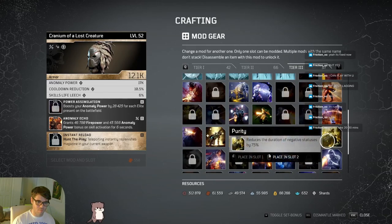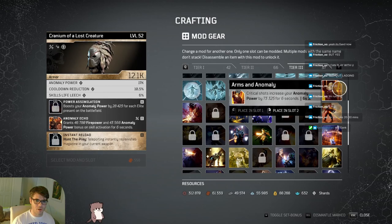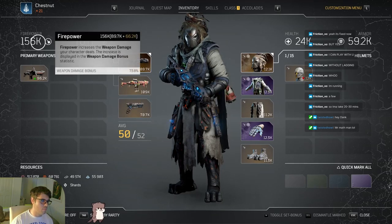You might honestly be better off going with something like Purity, or Arms and Anomaly. With Arms and Anomaly, you do a critical shot, then pop Twisted Rounds because your anomaly power is insanely boosted from this mod. That'll increase your firepower so much more thanks to having six seconds of increased anomaly power. That mod would technically double your anomaly power.